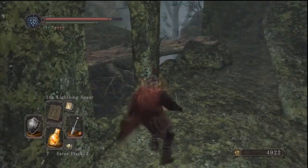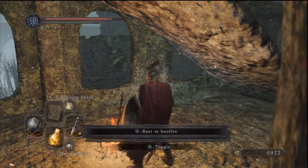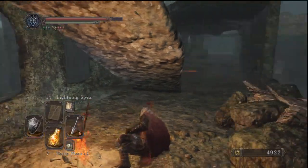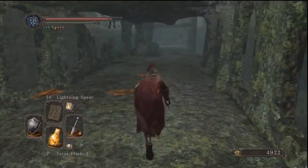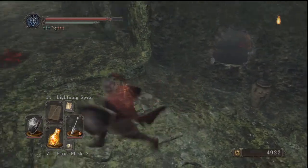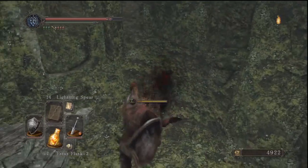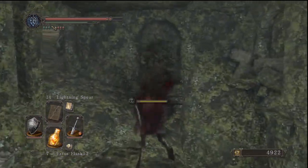What the hell? There's a guy. There's a bridge, and there's a bonfire. I don't even know what I just saw — that was terrifying. I saw, like, a blue skull. I don't want to mess with that. Looks like there's fire down there. Being cursed — I guess there's a curse pot.